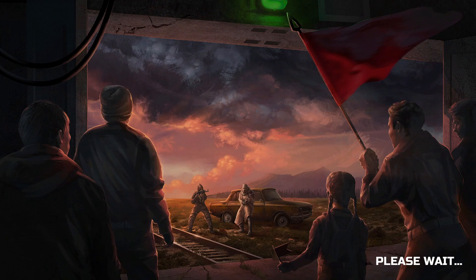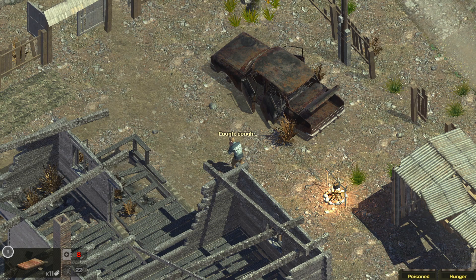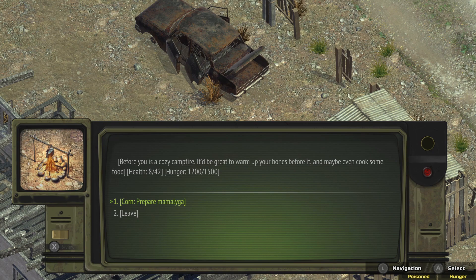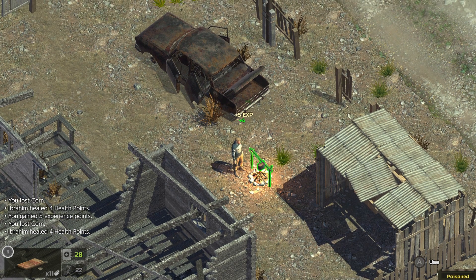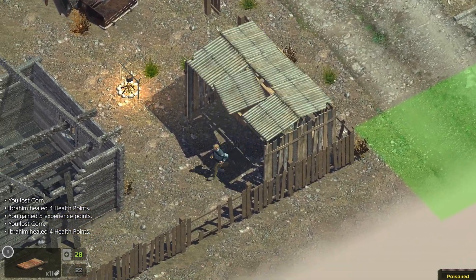I can't camp anyway — I don't think I have the necessary materials. I'm coughing. Can I cook corn? I do have corn, so my hunger is pretty good actually, but my health is a problem. After eating some corn porridge — nice. Cook some more. Let's cook all the corn, I don't care.